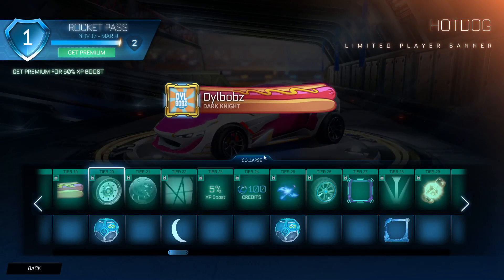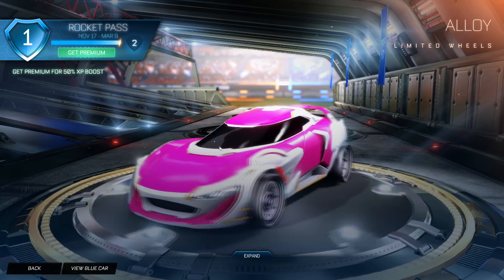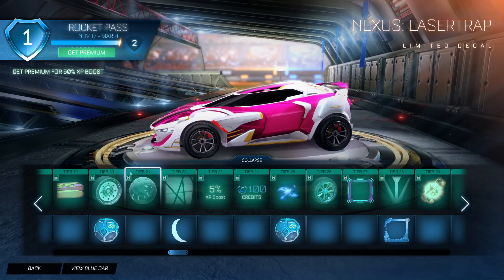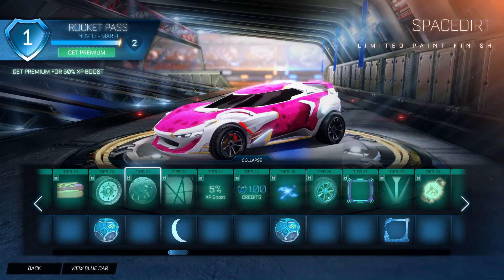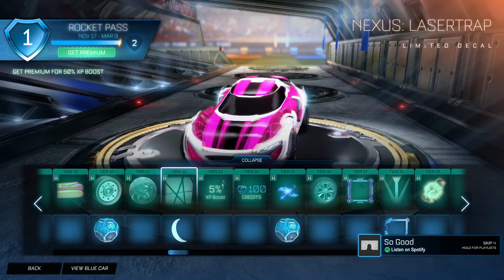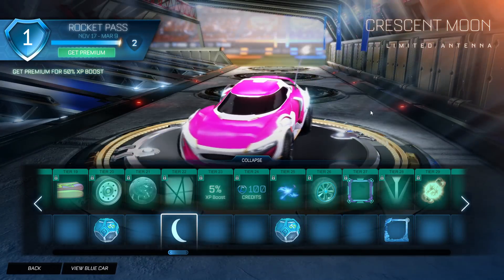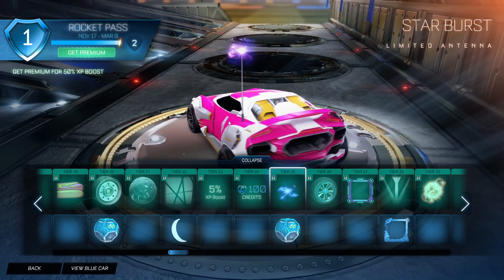Tier 20 is Alloy Wheels - I actually kind of rate these even though they're terrible, I kind of like them. Honestly, if these were the seasonal rewards I think people would be happier. Then we have Space Dirt - that's actually not terrible, I'm sure you can make some funky creative designs with this. Then we have Nexus Laser Trap, which is just a nice looking decal. And then we also have a Crescent Moon Antenna, which is cool because it glows - this is probably the one you can get painted. Then we have Starburst, also an antenna which looks cool, like Harry Potter's wand or something.